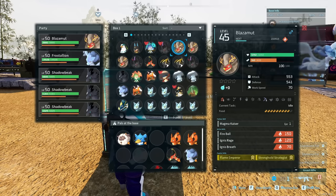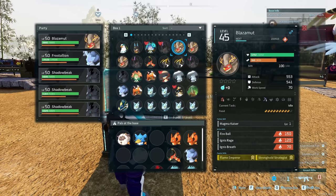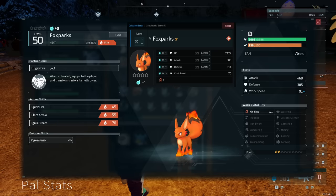Even though this level 45 Ablazamut has hard skin for a 10% increase to defense, it actually has less defense than the other one. That's due to the fact that this Ablazamut has more individual values in defense than the one that even has the 10% increase from hard skin. So these individual values can be incredibly important, because the difference in stats can be huge as you get to level 50. The best way to show this off is visually, using a website called palpedia.net — I'll leave a link in the description below, as well as a link to Blah Abel's original Reddit post.